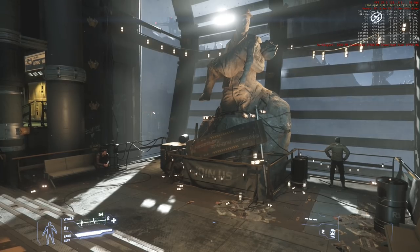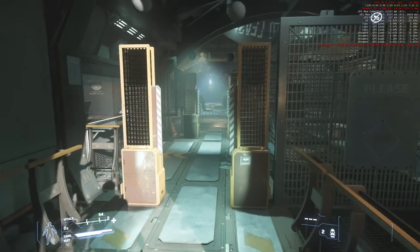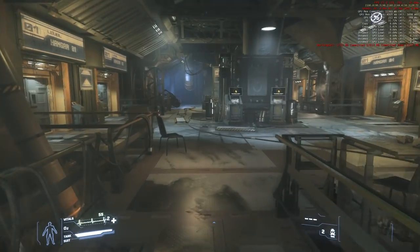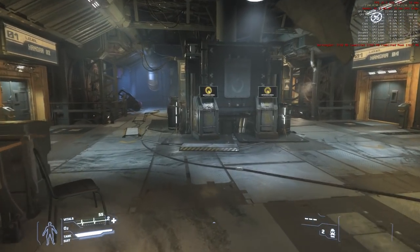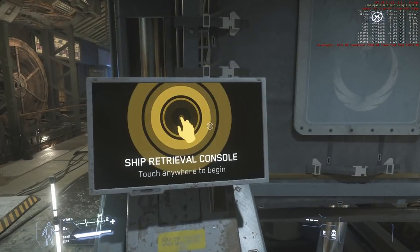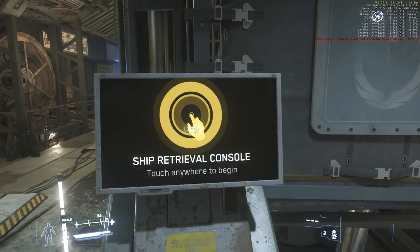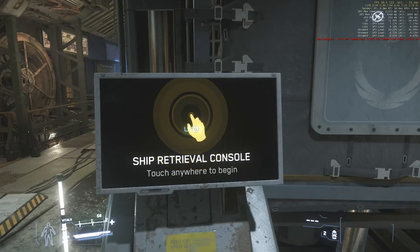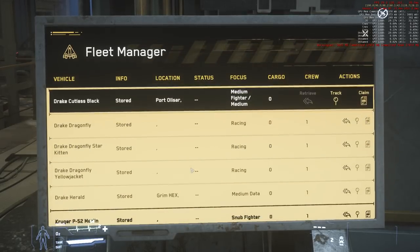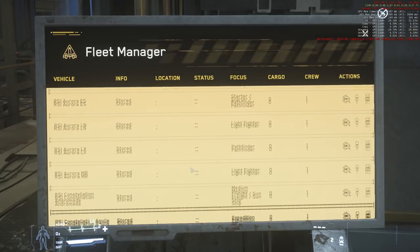Let me go ahead and grab a ship and get out of here. Levski is probably the least optimized — at least the one with the most drain on resources right now in the Persistent Universe. Let's go to a truck stop or something and see how it performs out there. Now as I'm getting away from that window, it goes up. So the performance across the board is a lot better, and considering the amount of people downloading right now, it's really not doing too badly.